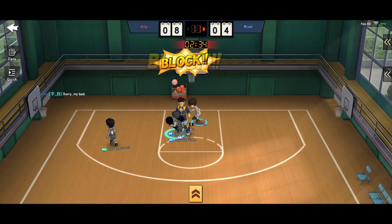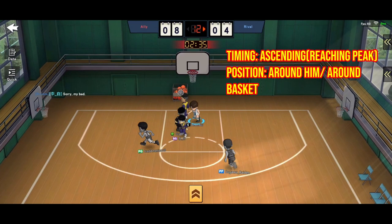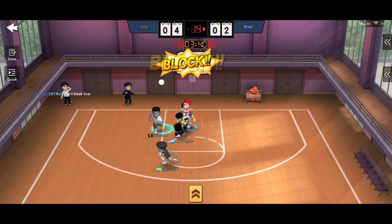Never go wrong by counting 1-2-step for driving flutter. Next is pump fake and dunk. Blocking this is actually super easy if the onboard defender knows what they are doing. Blocking timing is when he is ascending in the air, then block. Positioning can be around the basket and around him — both will be fine.